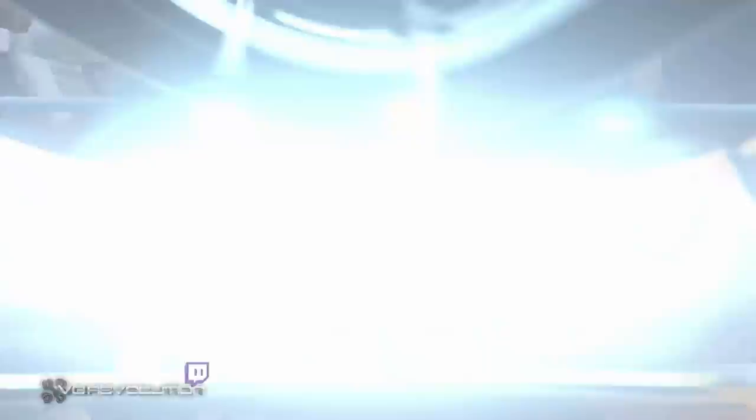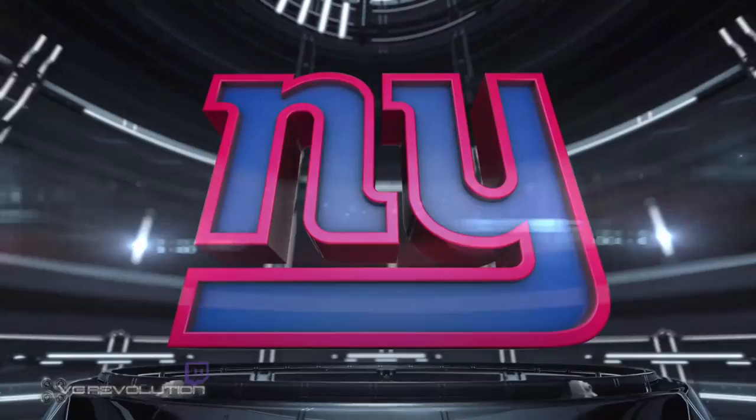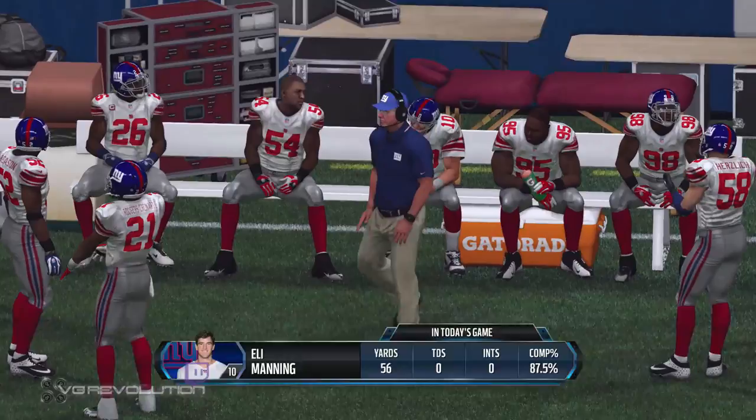The offensive line did it all on that drive — nice job of pass blocking, and the quarterback finds the open receiver for the touchdown. The Giants can tie it up with the point after — makes the PAT. It's a tie game now; the score is seven to seven. Josh Brown about to boot it down the field.